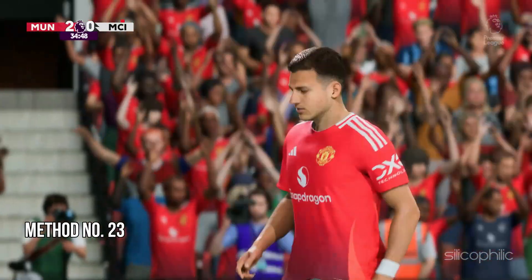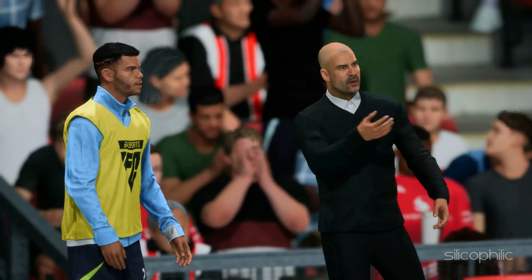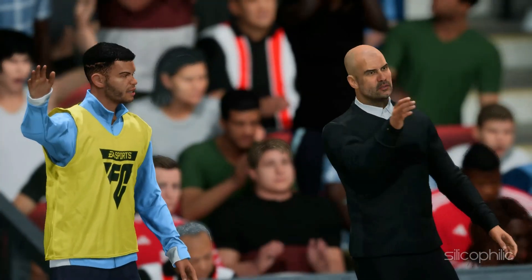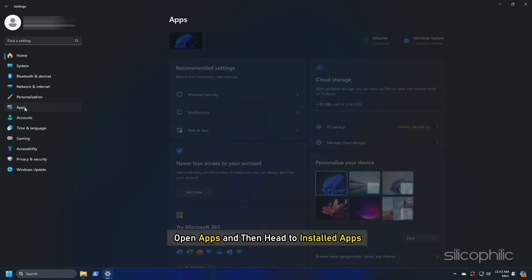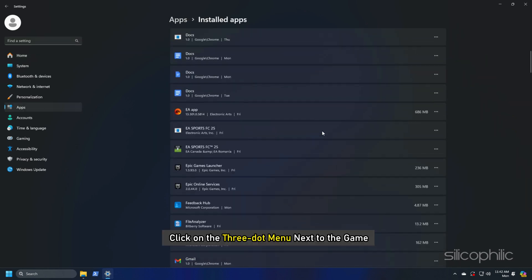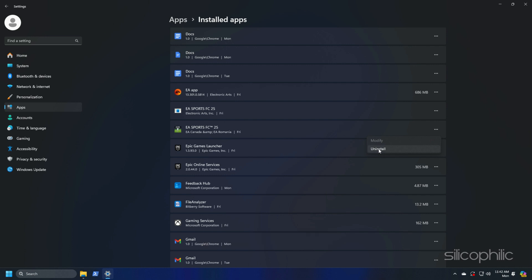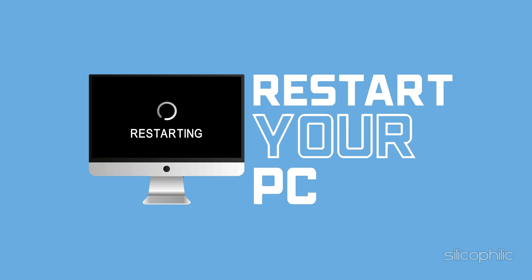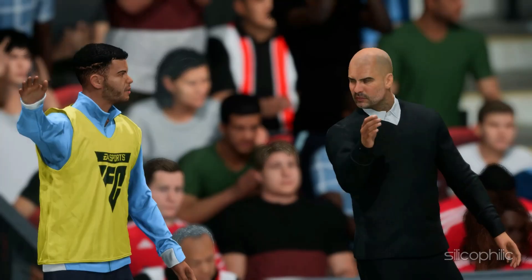Method 23: Reinstall FC-25. If none of the previous methods fixed the issue, reinstall FC-25. Press Windows + I to open Settings, go to Apps, then Installed Apps. Click the three-dot menu next to the game and click Uninstall. Follow the on-screen steps to complete uninstallation, then restart your PC. Once it restarts, reinstall the game to a different drive or SSD, then launch the game and check.